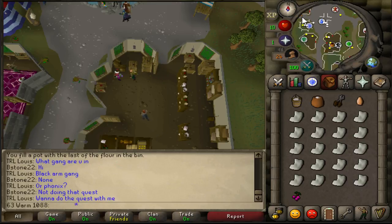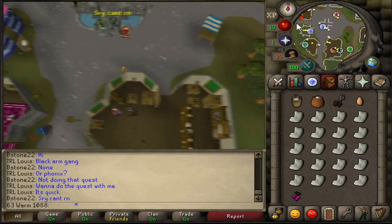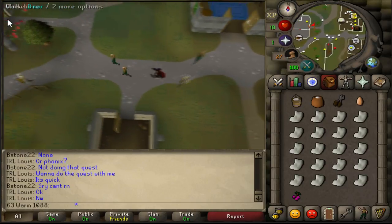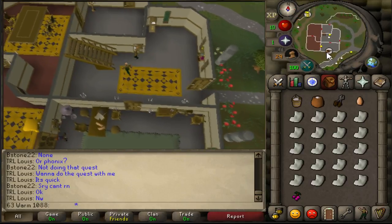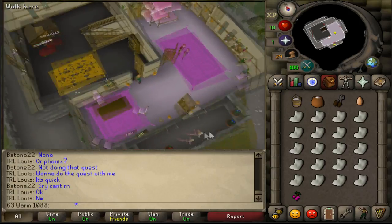Then you're going to need to speak to Juliet, who can be found in the house west of Varrock West Bank. Once you're in that house, just head up the stairs, then south, and you'll see Juliet standing out on the balcony. Speak to her.